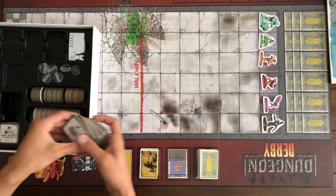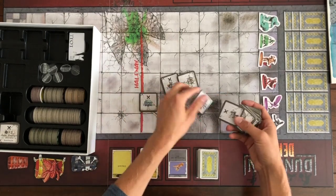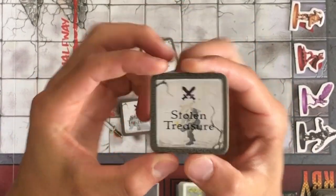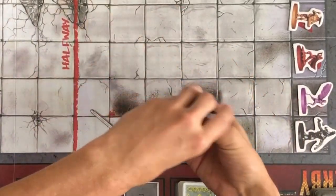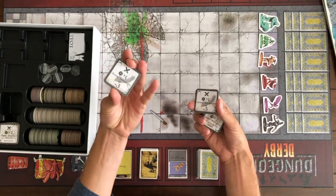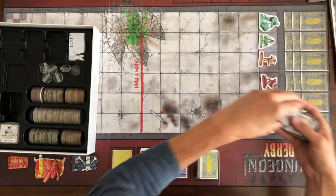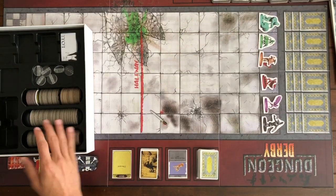Next thing coming out is the encounter tokens. First we have 6 character encounter tokens that will be dealt to each of the 6 players. There's a front side and a back side — stolen treasure and stolen $100. We give one to each player depending on their betting board. The rest of the encounter tokens get split up into their type and set at the top of the board.